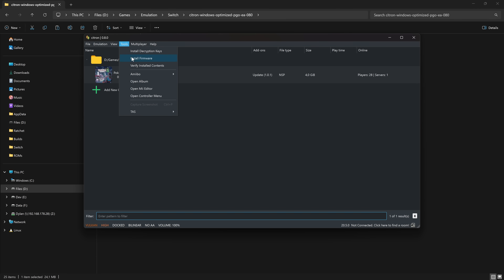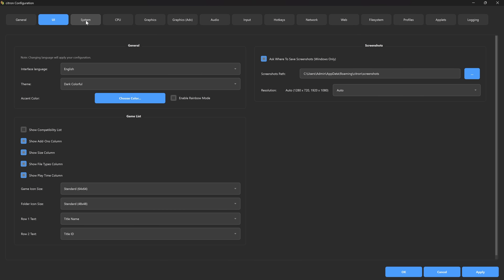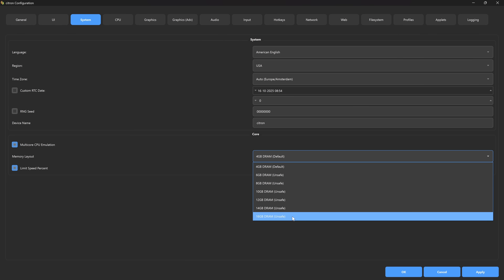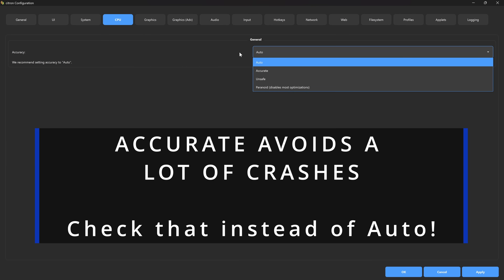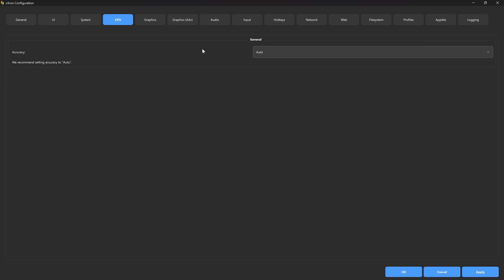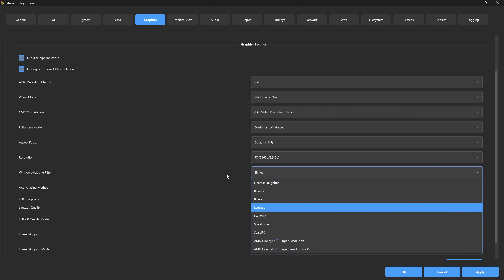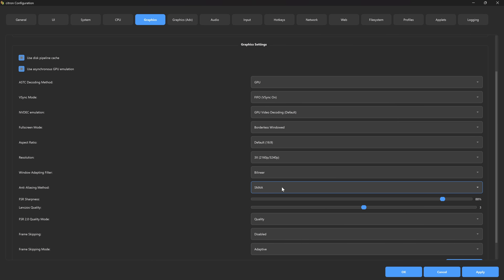Now let's go over some Citron settings. Go to Configure and leave the general settings at default. If you have crashes you can try higher DRAM values for more stability, though it's not a guarantee. Keep CPU accuracy at Auto; if you crash a lot you can set it to Accurate. For graphics, leave everything at Auto — I'm going to increase the resolution since that looks a lot better. You can also change the window filtering and add anti-aliasing; SMAA looks quite good.